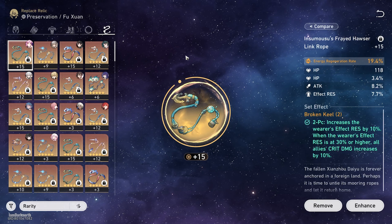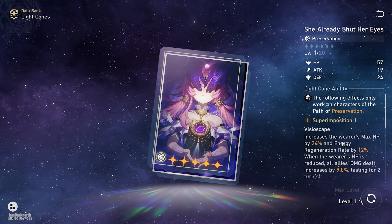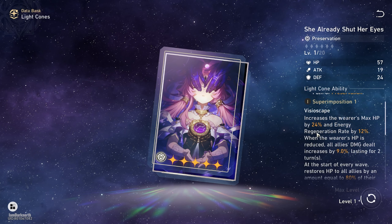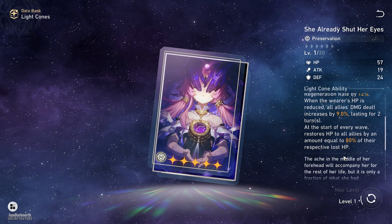For the substats, you want to go for HP%, Defense%, Speed, and Effect RES. Now let's talk about her Light Cones. Her best Light Cone by far is her own signature, which gives her more HP, Energy Regeneration Rate, and when she takes damage — which she will take quite a bit — all allies' damage dealt increases by 9%. And at the start of every wave, she also heals all allies by 80% of their lost HP.